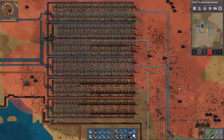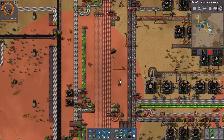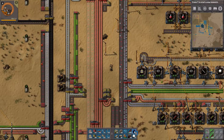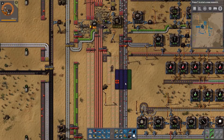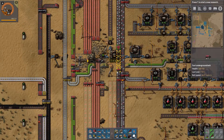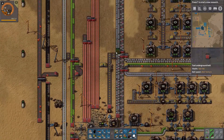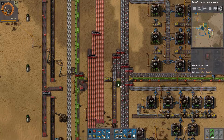I'm going to connect this — the iron is going here, not there — like this, keeping the power pole. I'm going to split it a bit. Beautiful, beautiful.